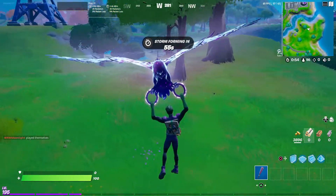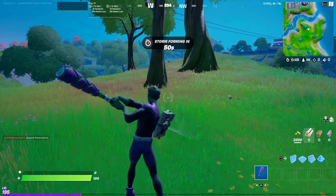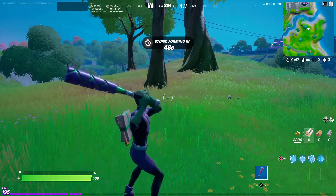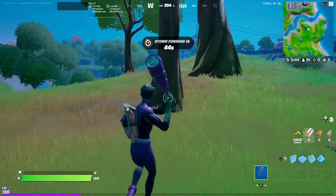I gave him Raven's Glider. This is what the pickaxe looks like when it swings. Does this look like Blade's sword animation to you guys? I mean, it looks different, don't get me wrong.